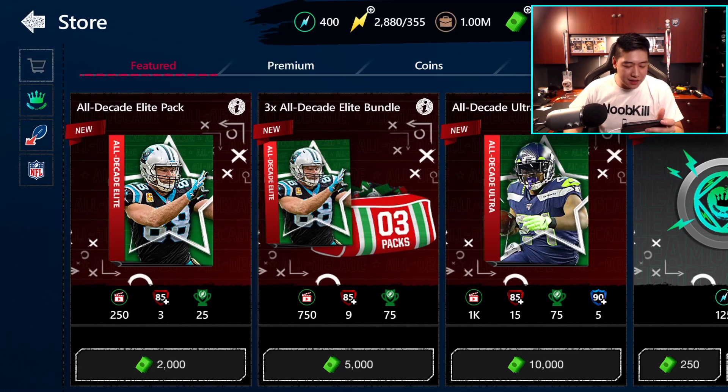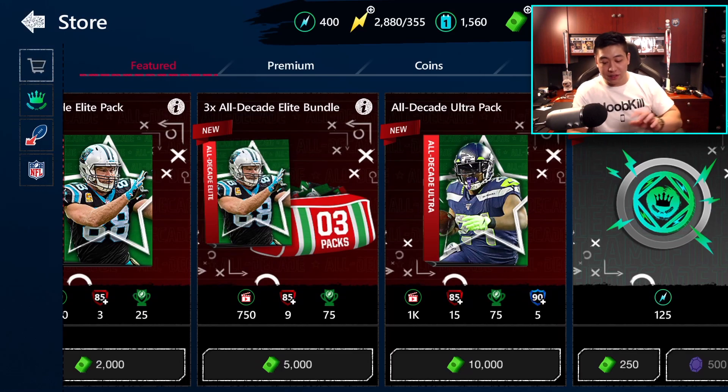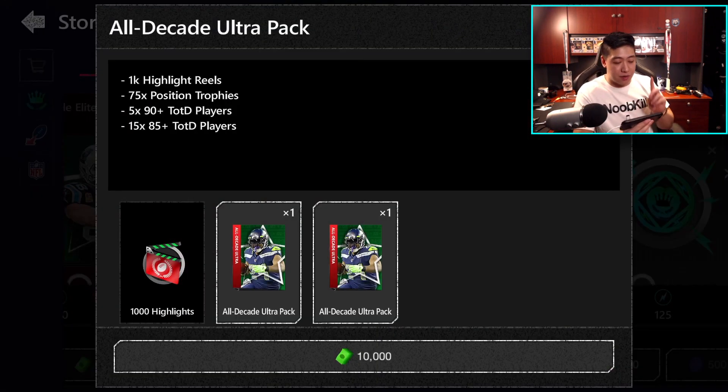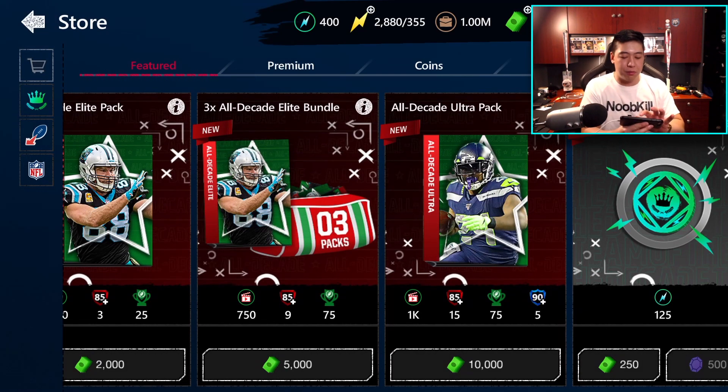It's technically 1,000 Madden Cash cheaper if you buy the bundle, so that little discount is your topper. The Ultra pack is 10,000 Madden Cash — we got Marshawn Lynch on the cover of that one and Greg Olsen on the other. Those are going to be highlight reel collectibles — 15 elite players who are all team of the decade players — and then five diamond players as well.